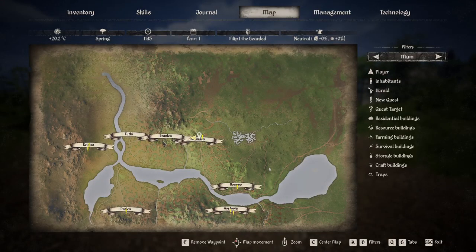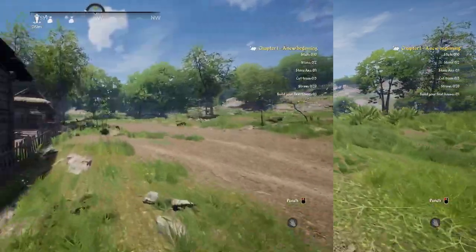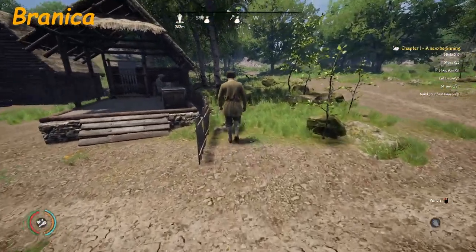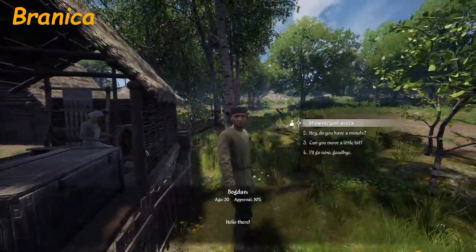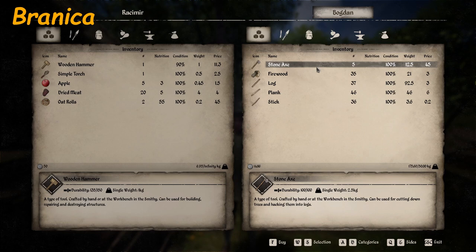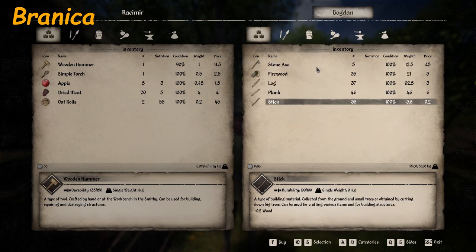Next is Branica. Here in Branica, it looks like there are going to be two vendors. Let's catch this gentleman — Bogdan. He sells stone axe, firewood, log, plank, and stick.